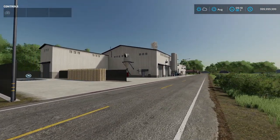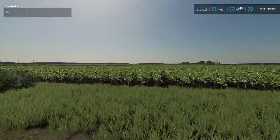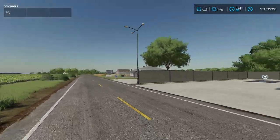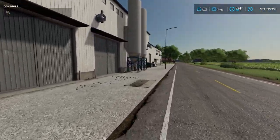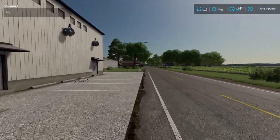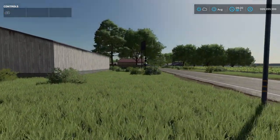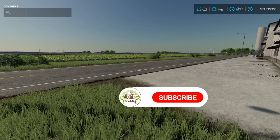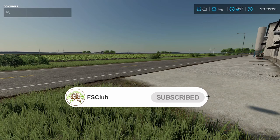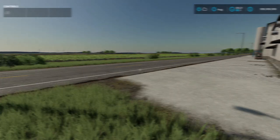Up north there are some sell points and another little small town. In the distance you can see a lot of windmills on the border. Anyway guys, this was an early preview look at Stone Valley. Let me know what you think in the comments below. Remember to follow Lancey Boy on his Facebook. If you liked the video, smash that like button, and if you haven't subscribed make sure you do. Have an amazing day farmers — talk to you later, peace!